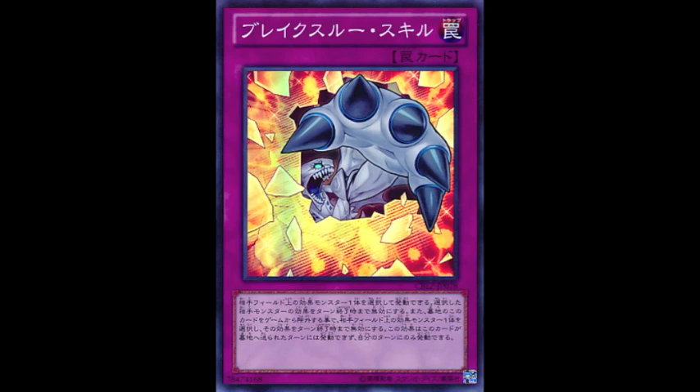So what more is there to say? Everything you know about Effect Veiler you also know about this card, except the fact that it is a trap and it can be activated twice — first as a chainable trap during any phase, and second during your turn by banishing it from your graveyard.